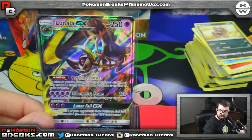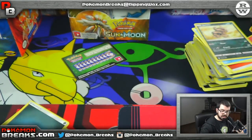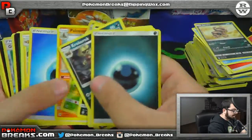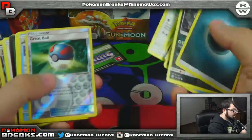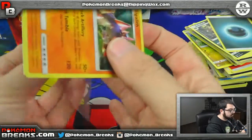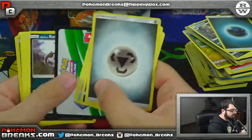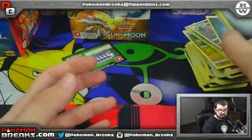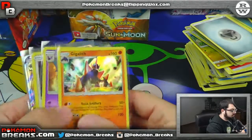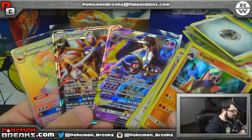Regular art. So far we are at one full art, two regular GXs, and two regular hollows — that means there should be one more hollow in here and it's probably going to be a regular one. Butterfree reverse and a Palosand, Great Ball and a Crabominable — next hit coming up is the Crocodile and the Gigalith. Let's do a quick recap on the right side of the box: Gigalith, Crobat, Kangaskhan, Lunala, Solgaleo, and Gumshoes GX.